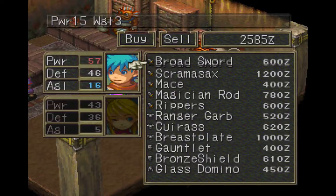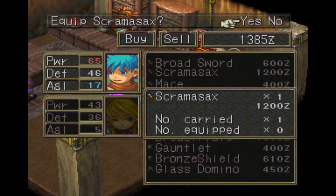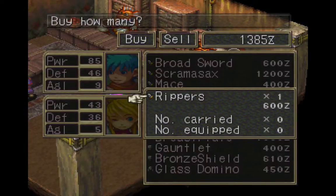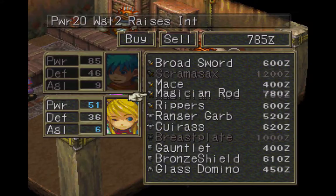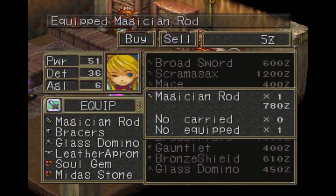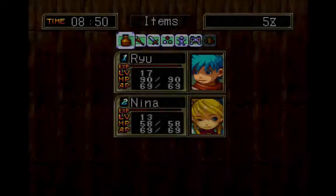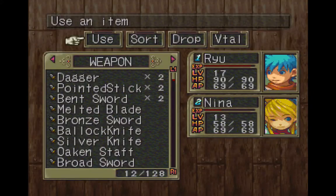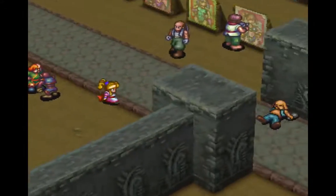Let's see if we can purchase some weapons here. I want to start by purchasing the Scaramax — let's buy one of those. We don't want to equip it. I also want to purchase Rippers — got one of those. And the last thing I want is a Magician's Rod — let's equip that. Her intelligence and agility are now up. Let's check our inventory — I should have 12 weapons. Yes, 12 weapons plus one equipped on Ryu and one on Nina, so 14 total. That's exactly what I wanted.